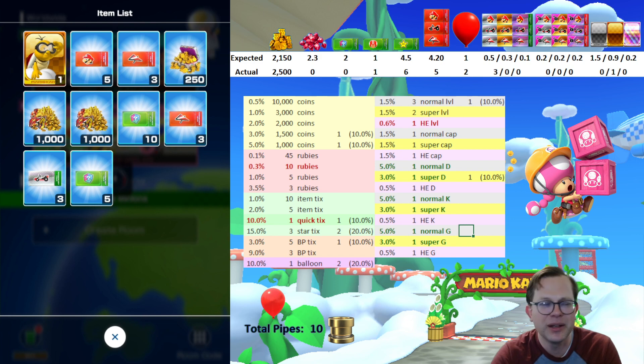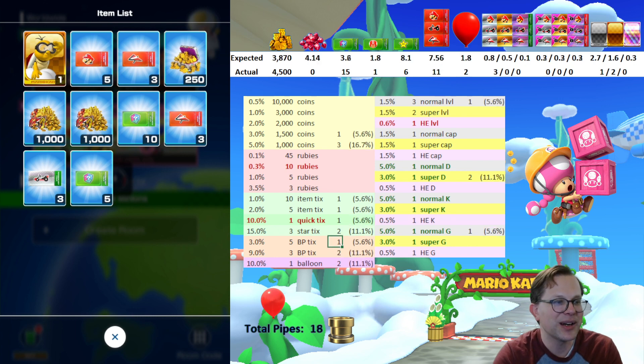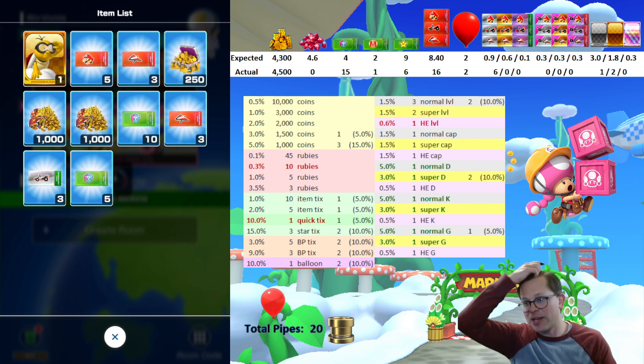That 250 coins was a normal glider — the blooper glider with the onion-looking thing on it. Another super driver. Got Diddy and Lakitu this time. Two more thousand coins — those were real coins. Then 10 and five item tickets. Three base point tickets twice, and another set of five base point tickets, and another set of three normal level tickets. That takes me to my 20.